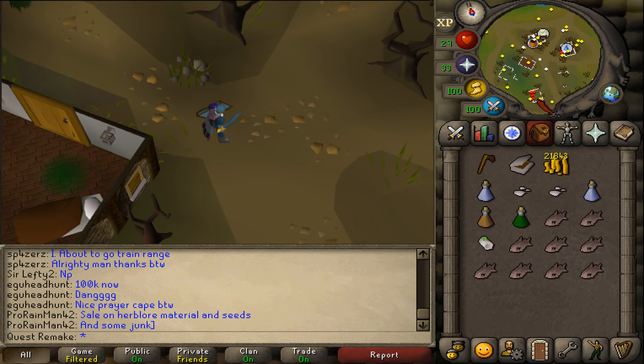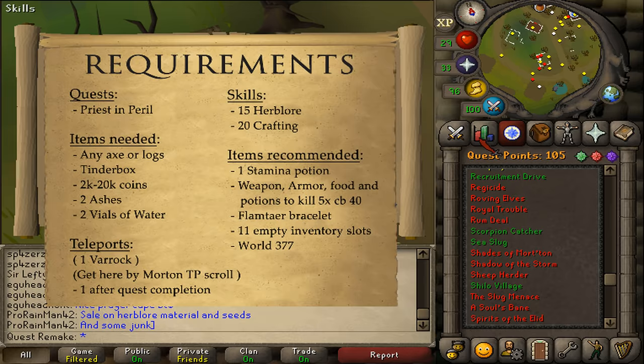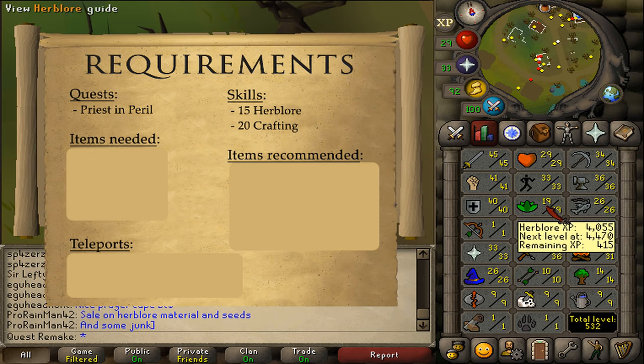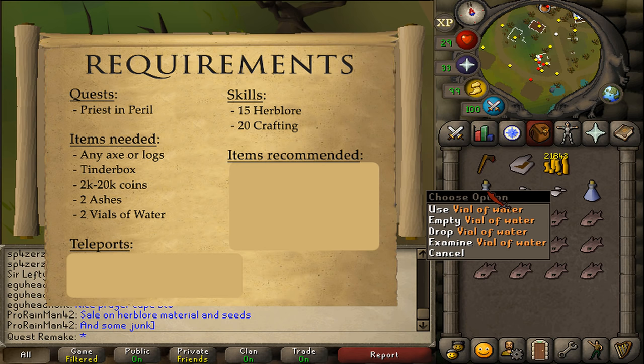Hi and welcome to my quick guide of the quest Shades of Morton. The quest requirement is Priest in Peril, and the stat requirements are 15 Herblore and 20 Crafting. The items needed are any kind of axe you can use, or any kind of logs which you can burn, the pyre version of a tinderbox, between 2,000 and 20,000 GP, two ashes, and two vials of water.